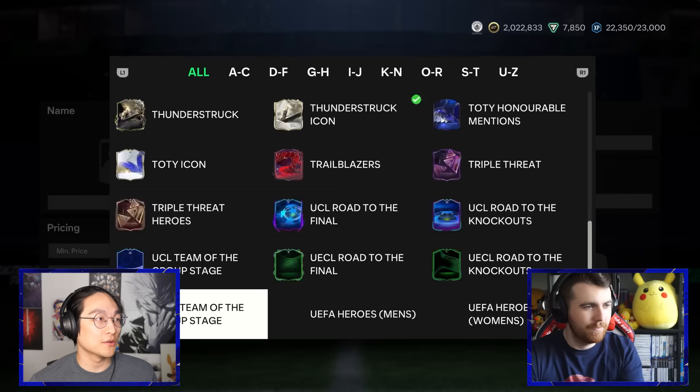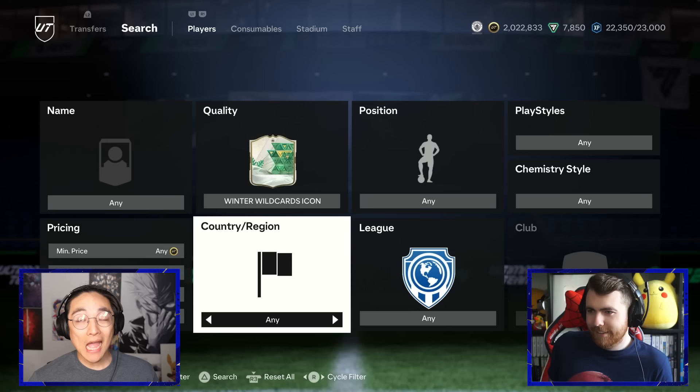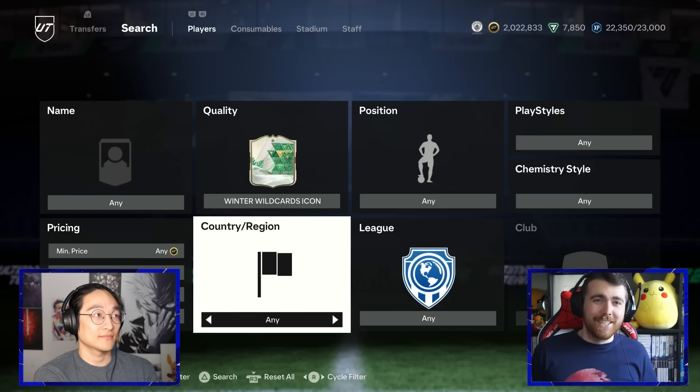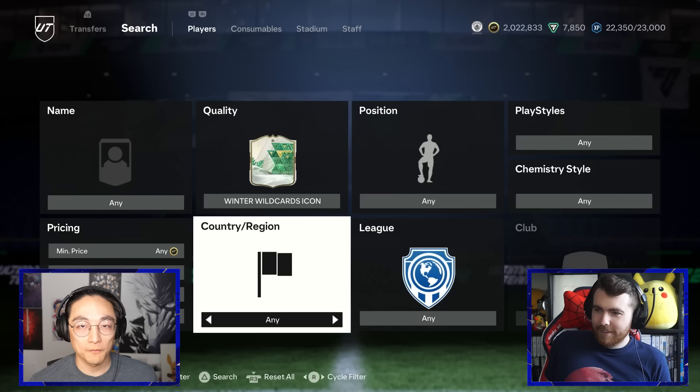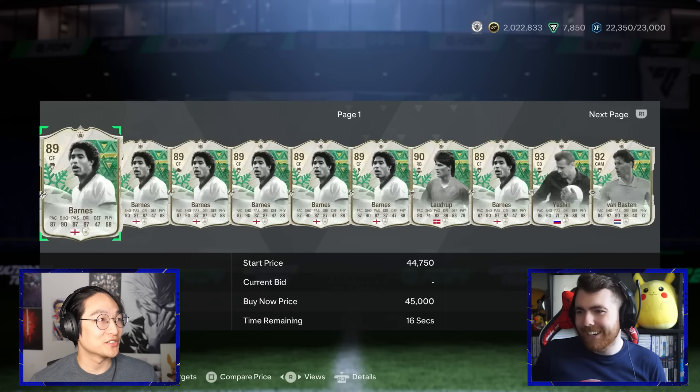I'm going to go all the way down to Winter Wildcards icon. There are some bad ones but a lot of players with 99 stats in here. Hiero right — not conventionally a great icon, but I need a center back and I'd love a Hiero. He can do a job against base van Nistelrooy. I'll give you page one, player one. Basically... it's a page of John Barnes. I don't hate Barnes on FIFA most years, but my forward line isn't great.